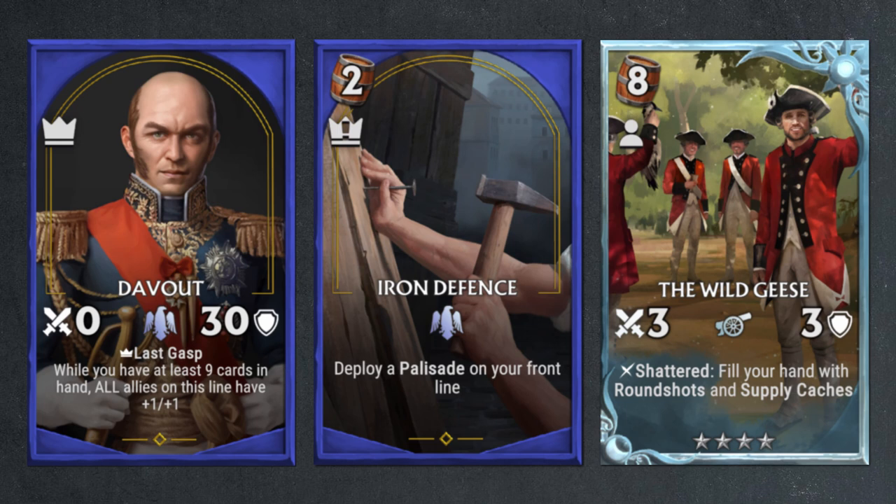His Iron Defense Sincture card kind of resembles his attempt to defend Paris, even though there were negotiations by the government at the end and there wasn't really a final showdown in Paris. But you can still see that it's reflected in the Sincture card, which is a two-cost card that will give you a palisade on your front line — so it's a structure card.